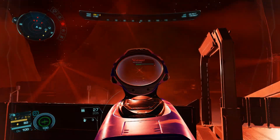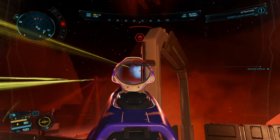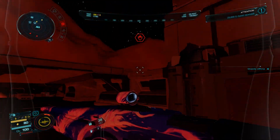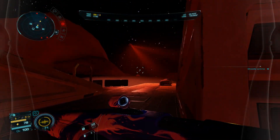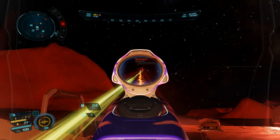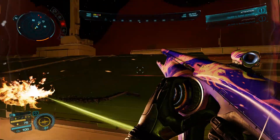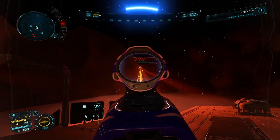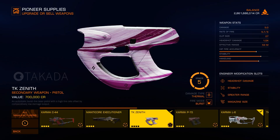Now you might be thinking, well surely there can't be another gun better at killing Thargoid drones than this laser assault rifle — it's making it look easy. Well, it just so happens that Elrond has blessed another weapon for this specific task of killing these bastard drones. Will you be able to guess which one it is? I don't think you will. Yes, I think the TK Zenith — the laser pistol — is probably the best weapon for killing Thargoid drones, believe it or not.